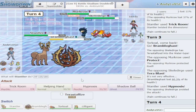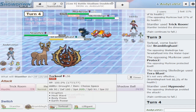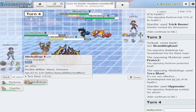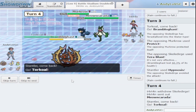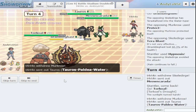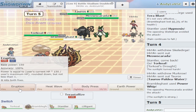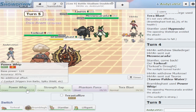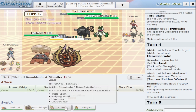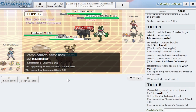Let me switch to Torkoal and go for power whip — oh they switched back to Meowscarada. Is the Murkrow gonna foul play me? Oh it's not intimidate. Well now I can just eruption for free. Let me do that — I mean they can protect but I'm gonna go for eruption and switch to Stantler. They're not running intimidate either — oh is it anger point? It's gotta be anger point.